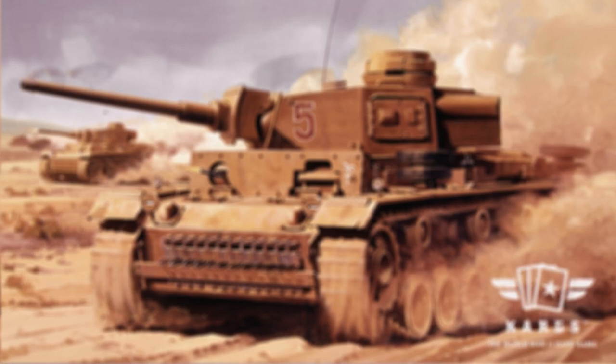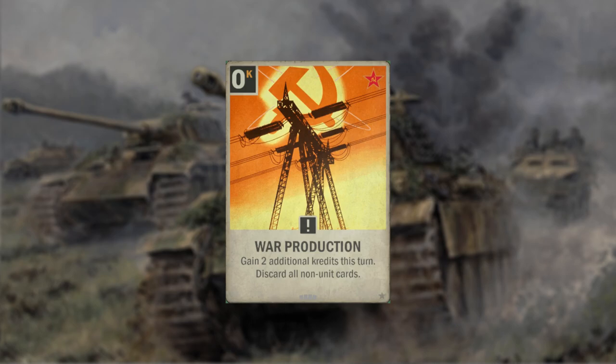To ensure that we can play all our 2 and 3 cost units on a timely curve, we do have 4 copies of War Production which allow us to quickly pump out Astrakhan alongside a whole bunch of Pinzer buffs.